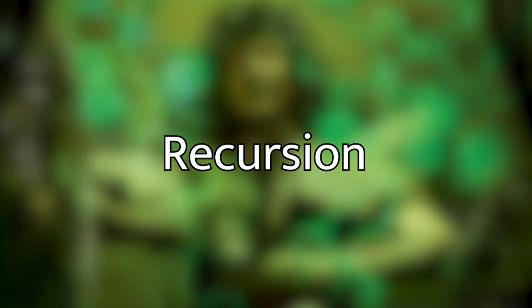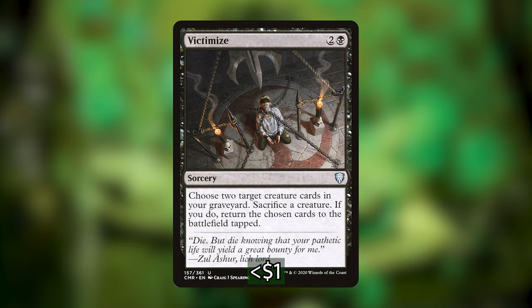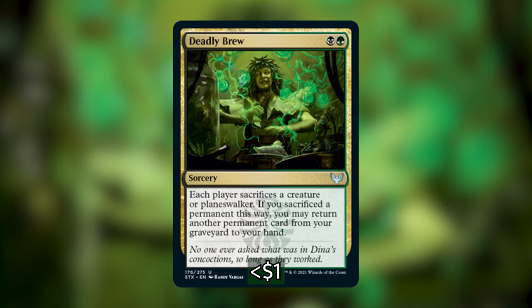The next category is my Recursion category. These are other cards to get more things from our graveyard back into our hand. We've got Eternal Witness, Regrowth, and Grapple with the Past, each of which can get cards from our graveyard back to our hand, and Victimize, which at the cost of one creature can let two creatures come back from our graveyard into play. We've also got Deadly Brew, which makes everybody sacrifice a creature and then we can return another permanent from our graveyard to our hand — so that has a little bit more utility.